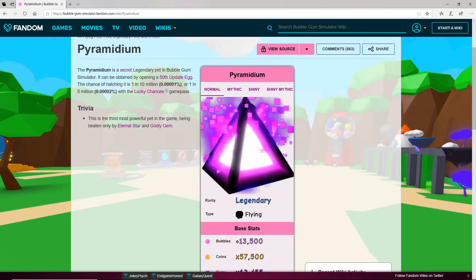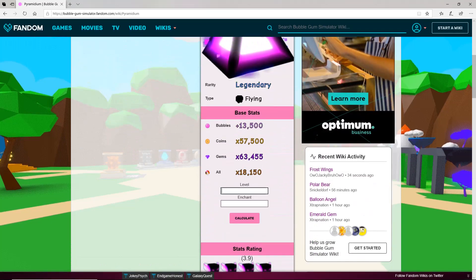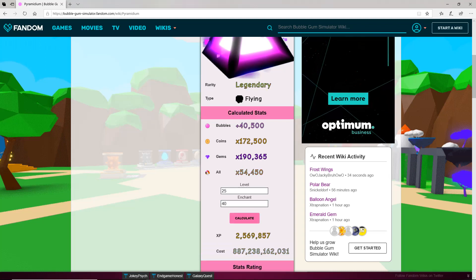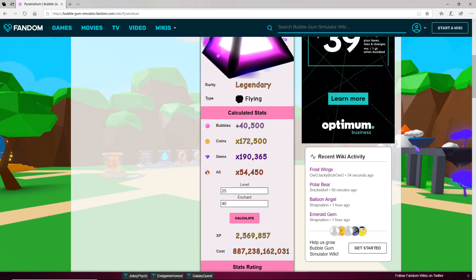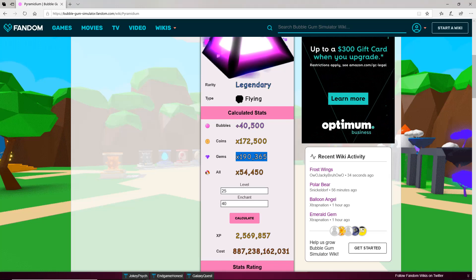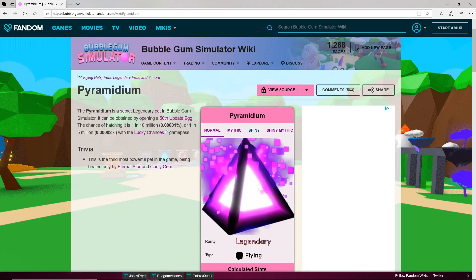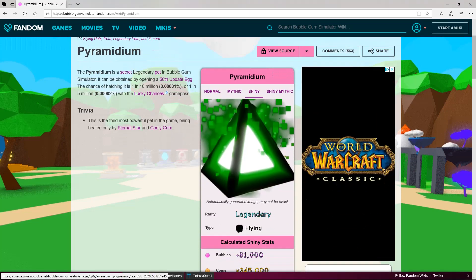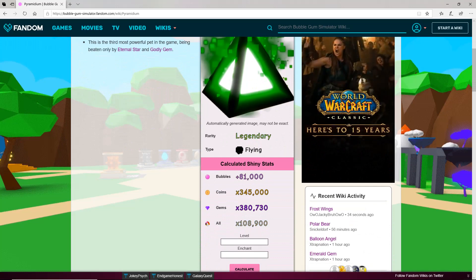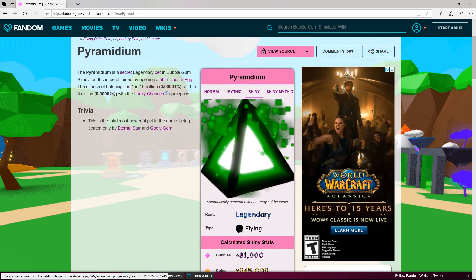Guys, this actually looks really sick. It may look small but it actually is big in game. Let's max level and max enchant this bad boy and see what the stats are. 40,000 Bubble, 107,000 Coins, 190,000 Gems, and 54,000 Currency. Guys, this pet is sick. Let's look at the Shiny variant — ooh, that looks sick. It's green. 81,000 Bubble, 345,000 Coins, 380,000 Gems, and 180,000 Currency. That is so good for a secret pet, guys.